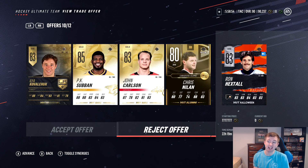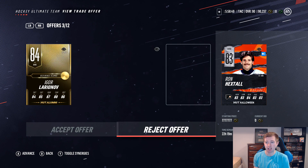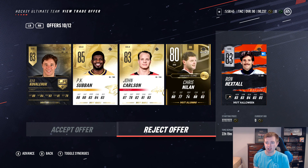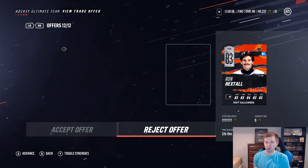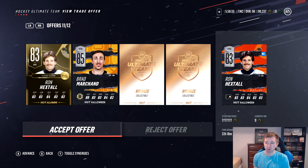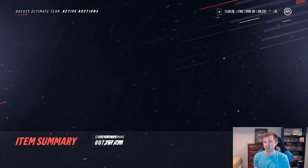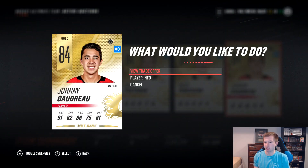I think the last three offers were definitely the best ones. The last two were the best. It's this one or this one — the Alumni Hexdoll with Halloween Marchand, or Busick, Geofrin, and Panarin. I assume he wants to upgrade the Hexdoll and he's giving me a Halloween Marchand. Let's do that — you can upgrade your Hexdoll. The last two were really similar to me, and the difference maker was the fact he was already sending in a Hexdoll, so maybe he wanted the Halloween one.